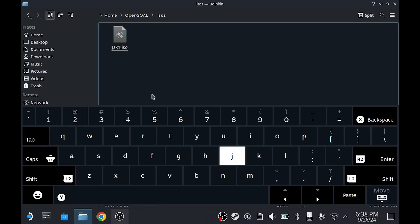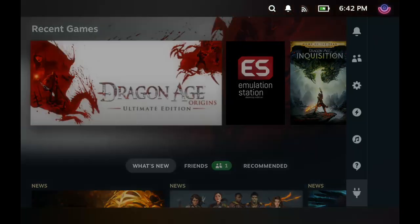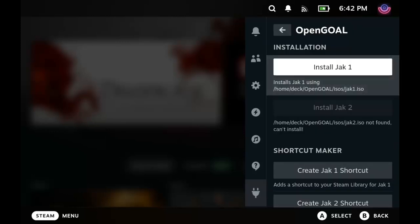Once we've done that, we can quit back and go to game mode — which we are now back in, with the magic of editing. Head down to OpenGOAL and as you can see we can now install it. This doesn't actually take too long at all — maybe a minute or so, honestly it's pretty quick and painless.